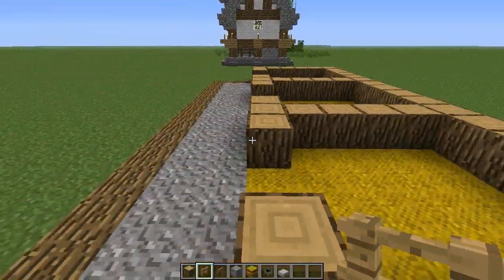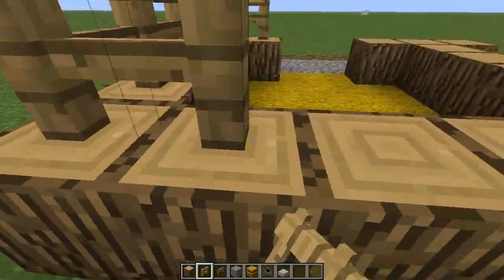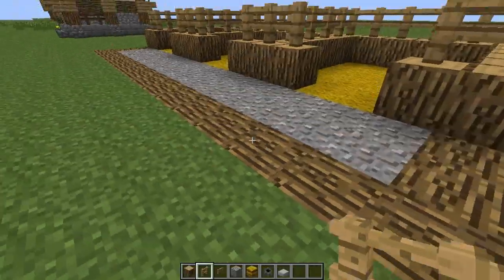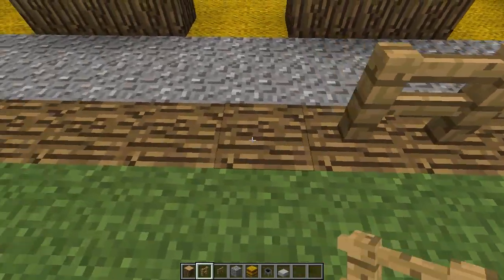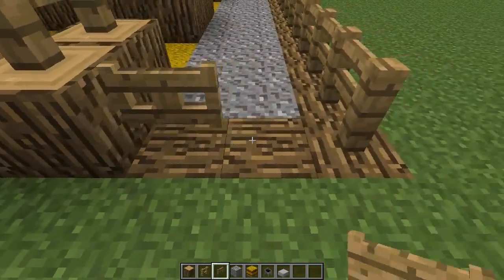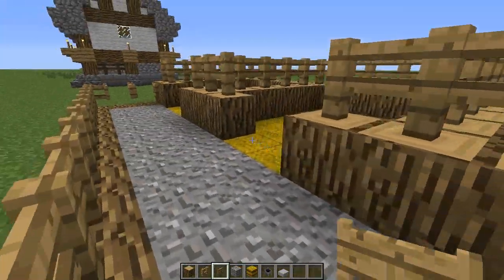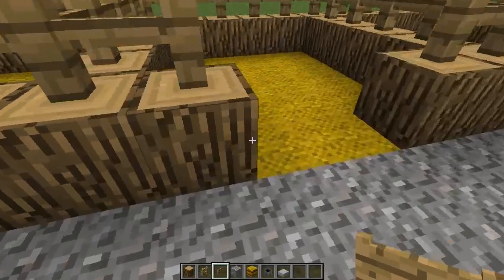Now on all these logs place fences down. On this front row of logs place fences all along here. And on the ends place some fence gates. Now in between all the gaps where the stables are, place your fence gates again.